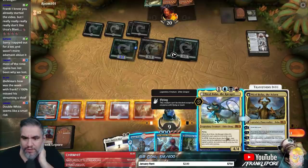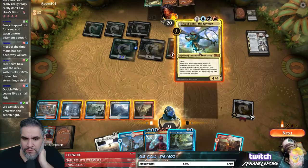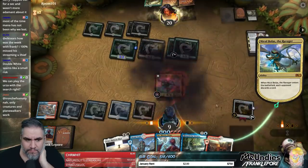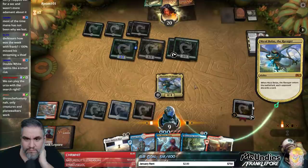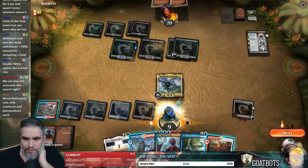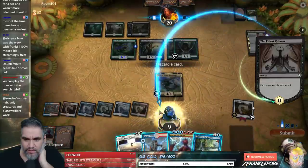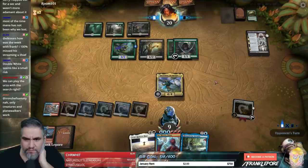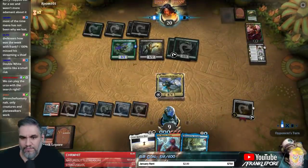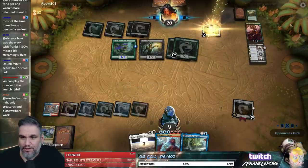We'll block here and take three. We have to discard a card. Let's see what we got here — let's play Nicol Bolas. I don't really feel like going to seven, so I'm going to keep. Let's get rid of Steam Vents. That's game — they literally played everything but the Carnage Tyrant. They discarded Carnage Tyrant to Nicol Bolas. That's pretty insane.